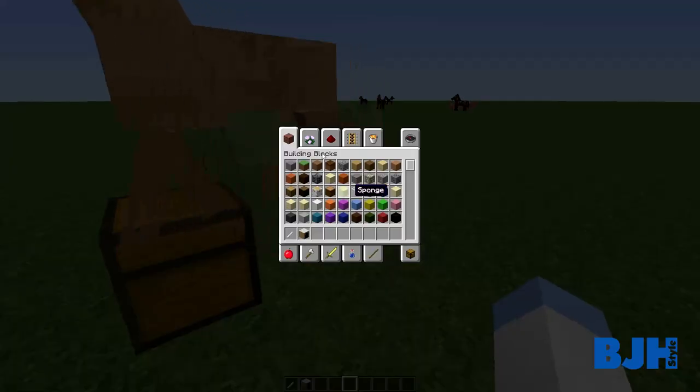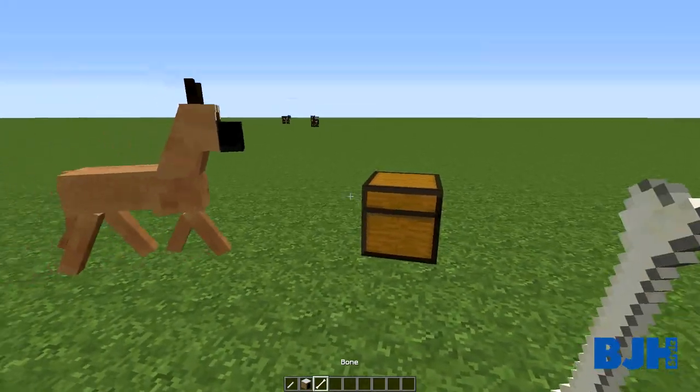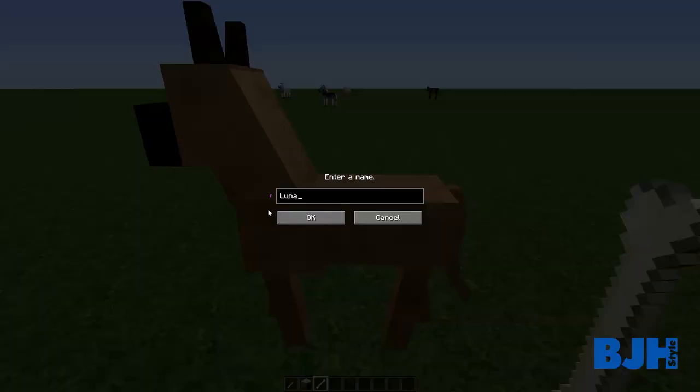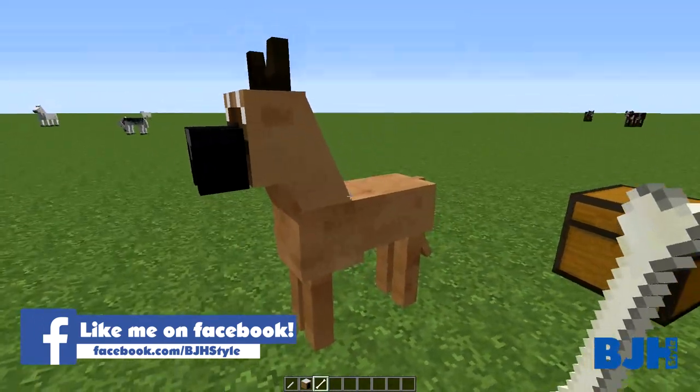Let's tame them first. Let's get a bone - you just tame them like a normal wolf. Right click it, call it Luna. Yeah, Luna's a nice name. Hello Luna, welcome to the family.